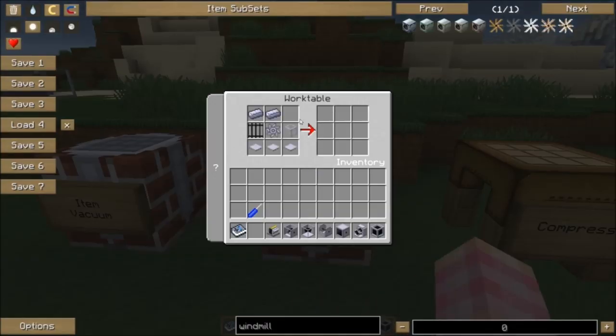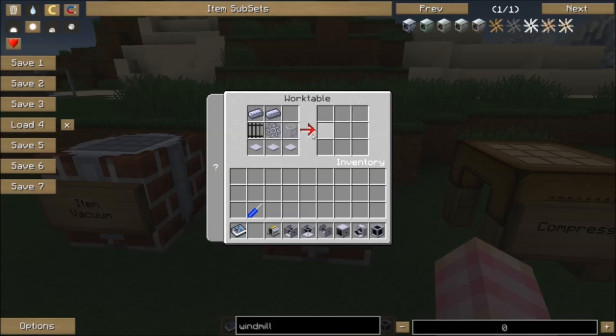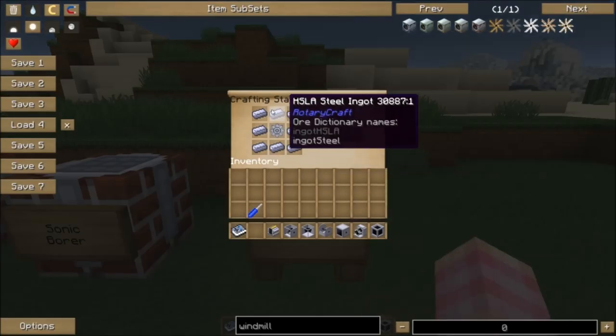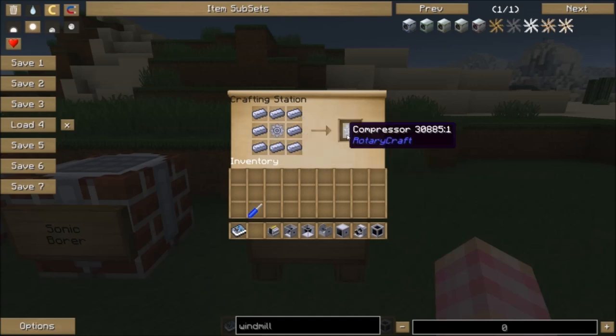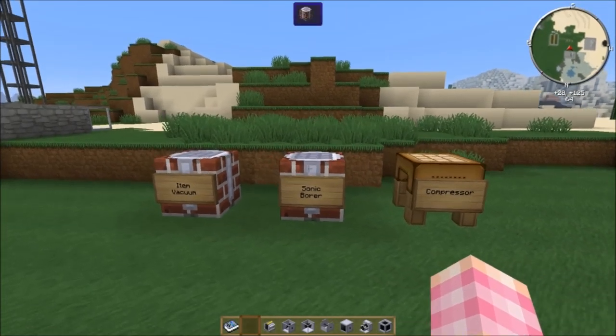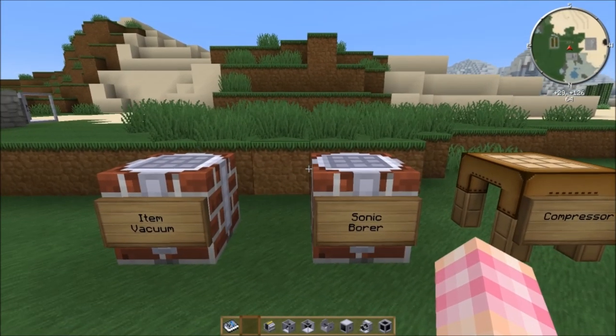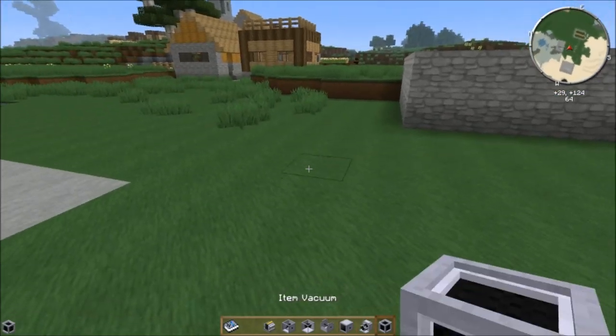The Sonic Bore is crafted with two steel ingots, a piece of liquid pipe, three base panels, some iron bars, and a compressor. We haven't made that yet, so let's take a look. The compressor is simply a gear completely surrounded in steel ingots — a gear and eight steel ingots gives you a compressor. Like I said at the very beginning of this tutorial series, Rotaricraft requires a lot of steel. That's why we have the extractor. Now you can get the Sonic Bore — let's take a look at it and see what it looks like.